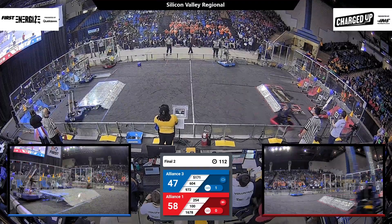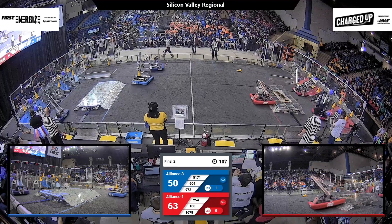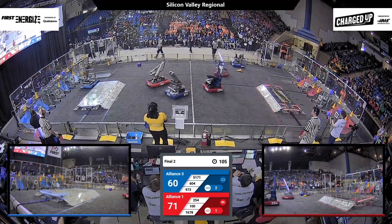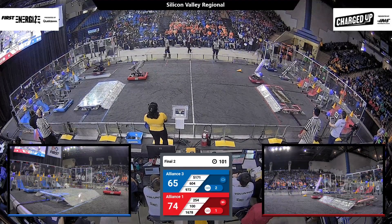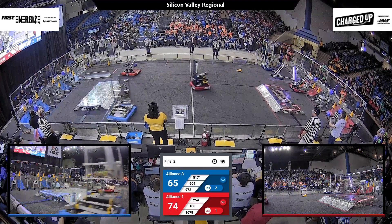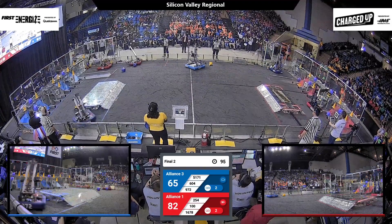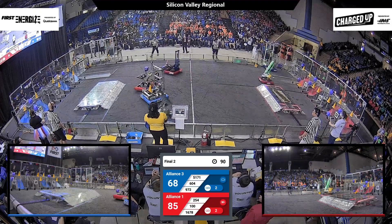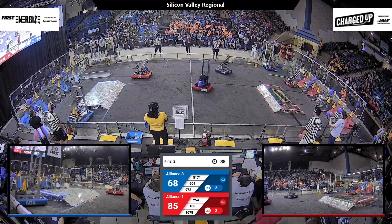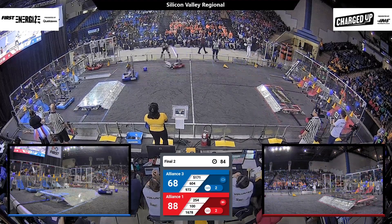Back on blue, they are certainly staying in this match — Iron Claw drops off a cone and Deus Ex Machina scores as well. All three blue alliance robots and all three red alliance robots are running scoring cycles back and forth from their loading zones to their grids. Iron Claw comes back with a cone and scores it on the middle row for blue, while team 254 has already done the same for red.